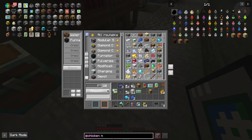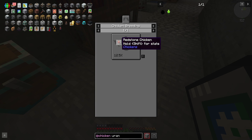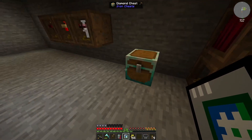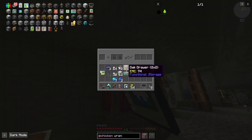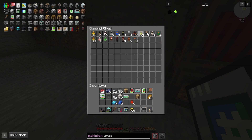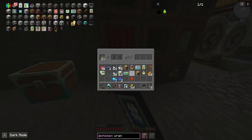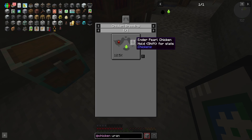Let me look up what uranium chicken is. Ender pearl, redstone, redstone — okay. So let's see what redstone is; I'm guessing it's sand and red. What was the other one? Ender pearl — that's nether wart and diamond. So let's see what diamond is: gold and glass. Don't have glass. Redstone, we don't have redstone. So we need redstone next.